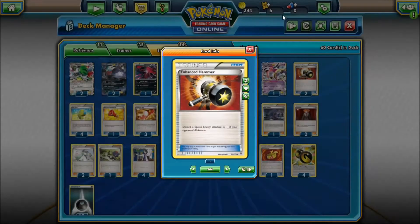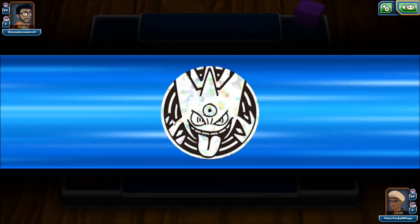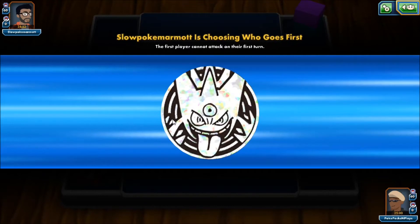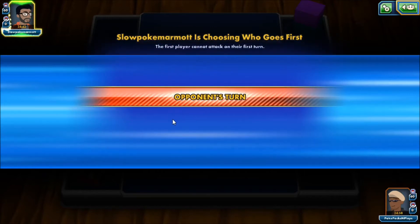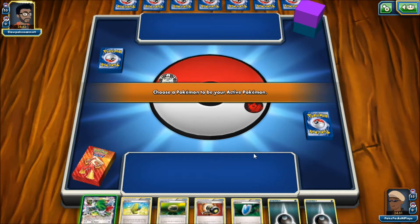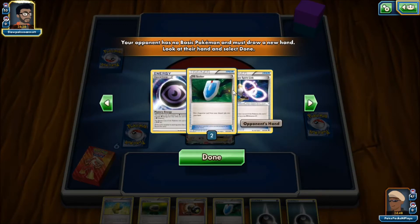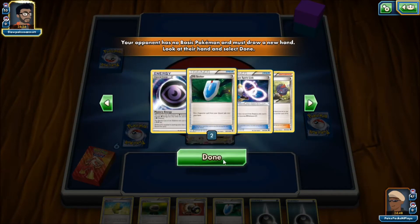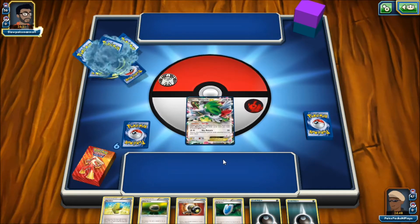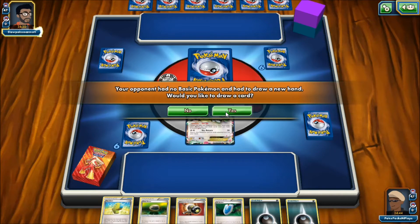One Fighting Fury Belt for 40 more HP and 10 more damage — it's an absolutely amazing card. Two Float Stone to retreat things out of the way, and one Muscle Band for an extra push of damage. Four Double Dragon Energy and ten Darkness Energy round out the deck. Two Enhanced Hammer included — probably for decks with special energy like Vespiquen variants and anything with strong energy, to slow them down.